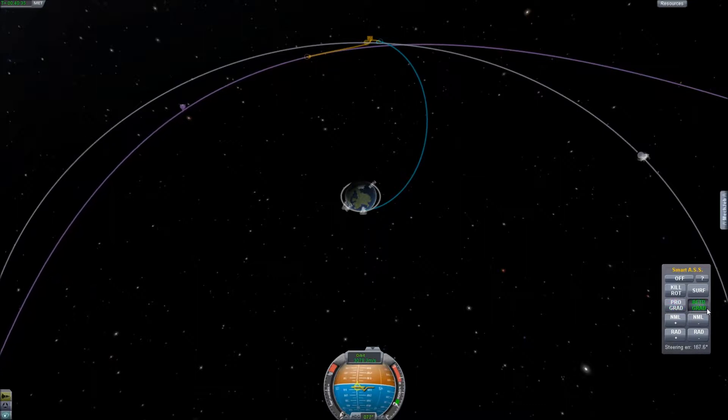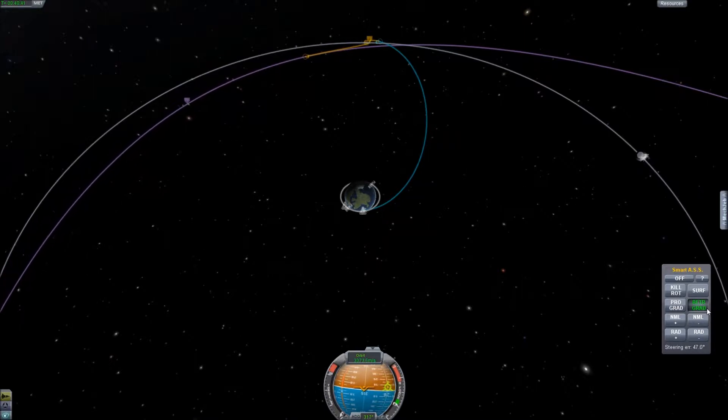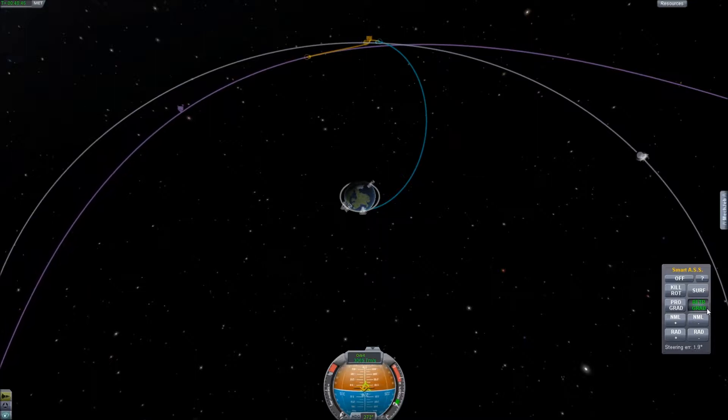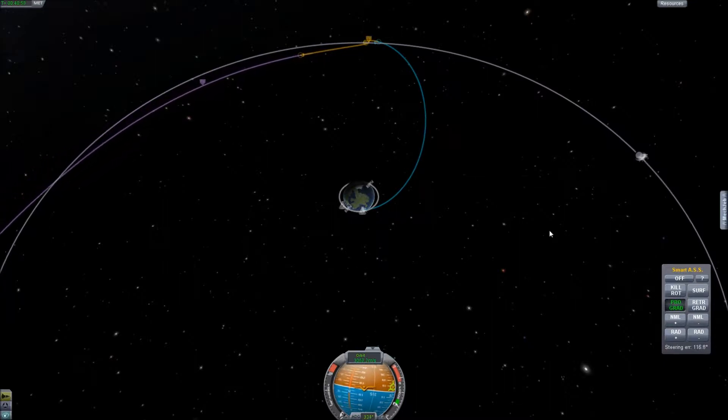I want to see if I go around to retrograde to fix that a little bit. I like to get down to about 30, since we don't plan to spend too much time in orbit before landing — there's not much point. The moon is the closest destination. I've personally been doing this since about July as far as going to the moon is concerned.